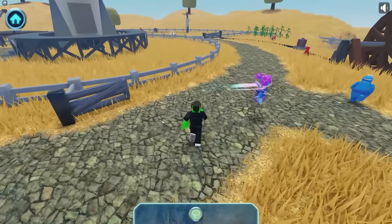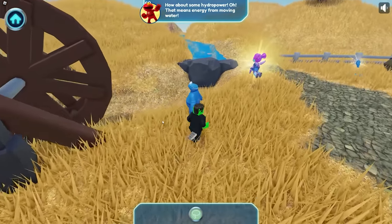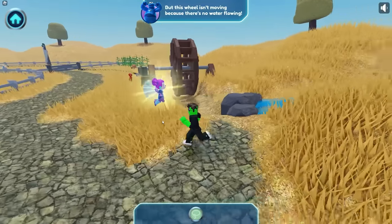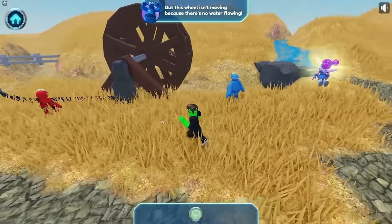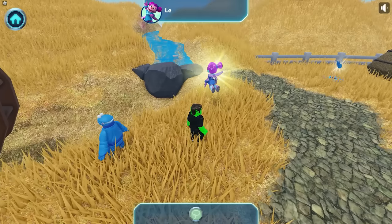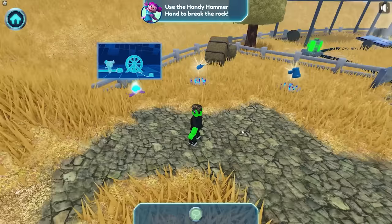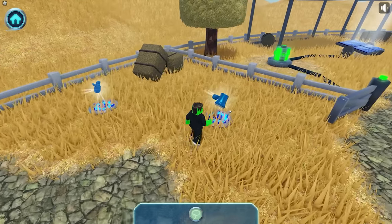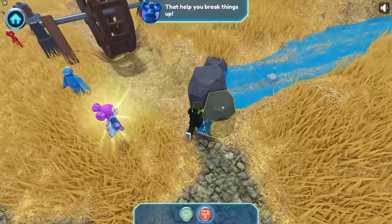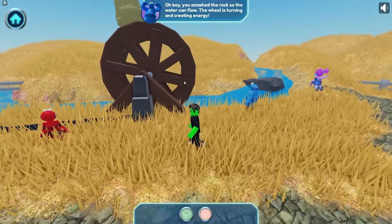Let's see what type of energy we can use next. How about some hydropower? That means energy from moving water. But this wheel isn't moving because there's no water flowing — this big rock is blocking the water. Let's plan it — use the Handy Hammer Hand to break the rock! Handy Hammer Hand — that'll help you break things up. You smashed the rock so the water can flow, and the wheel is turning and creating energy!